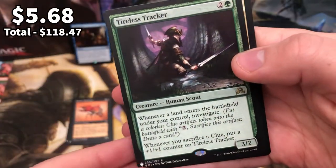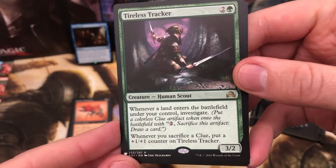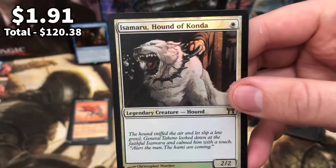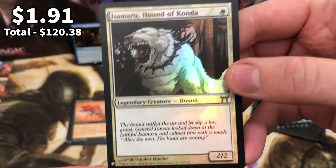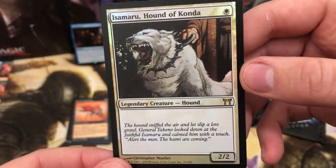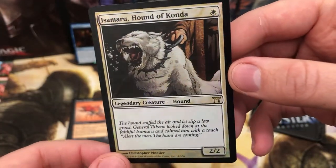Tireless Tracker - another one worth a few quid, it is definitely a good pull and who doesn't love a little clue? And Isamaru, Hound of Konda from Champions of Kamigawa - nothing special, I mean a one-drop white 2/2, it's alright then.